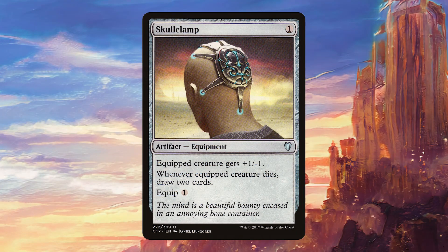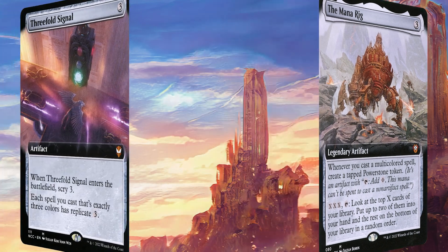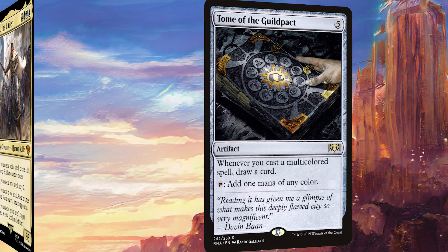Moving on to artifacts: Skullclamp is going to draw us a lot of cards with all the 1/1 tokens we're making. The Mana Rig is going to be triggering quite a bit, and even though we don't have that many effects to sink the mana from the power stones into, it comes with its own activated ability, so that's pretty solid. Threefold Signal is a card I love and try to put into as many decks as possible, and it fits so well here because we have so many three-color cards. And finally, Tome of the Guild Pact is going to draw us a ton of cards with all the multicolor cards we're playing — this has always been one of the best cards I can hope to draw in these kinds of color-intensive decks.